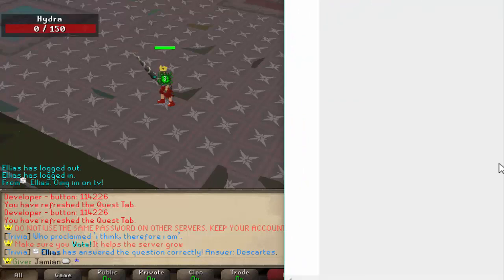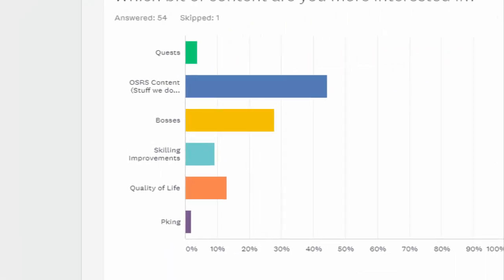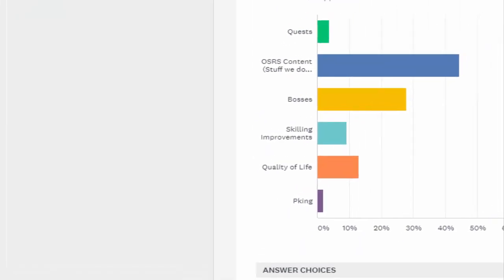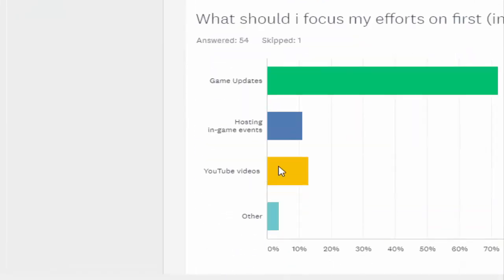Let's go over the other couple questions — they're not really important but I'll show you the results. Which bit of content are you most interested in? I should have put these questions in a different order — I should have put the 'what should I focus my efforts on first' question first.